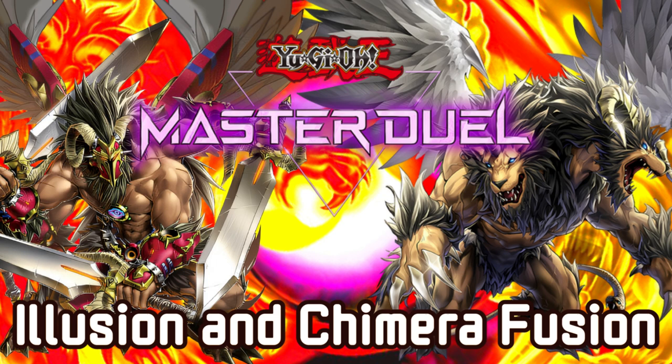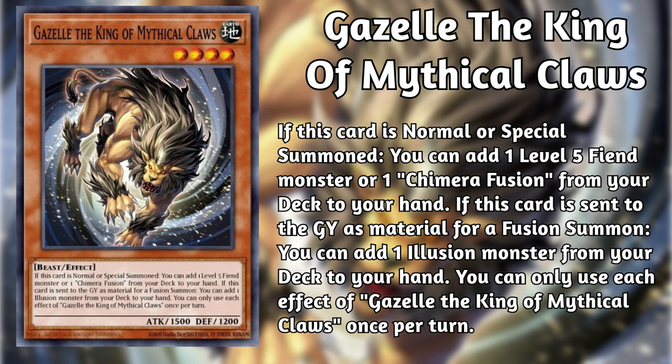Gazelle the King of Mythical Claws is a level 4 earth beast that on normal or special summon can search a level 5 fiend or Chimera Fusion. Also, if it is sent to the graveyard as fusion material, you can search an Illusion monster. Big Wing Perfomet is a level 5 dark fiend that, on normal or special summon, can search a level 4 beast, Chimera Fusion, or both.